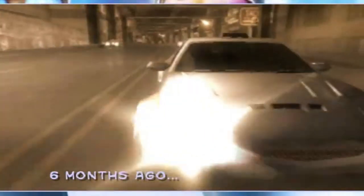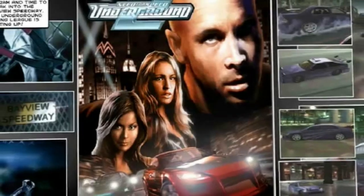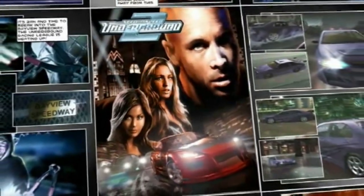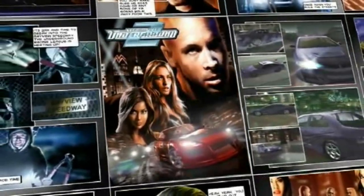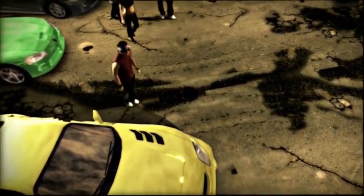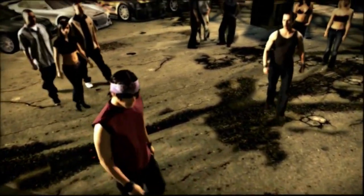The story picks up where the previous game left off. The storyline in this game is presented through static images in the form of comic book panels with some music and narration, and the occasional in-engine footage. A step down from Underground 1's fully animated CG cutscenes, but kind of understandable considering how big the game was in scope, and the fact that it was in production at the same time as Most Wanted, which is where most of the resources probably went.